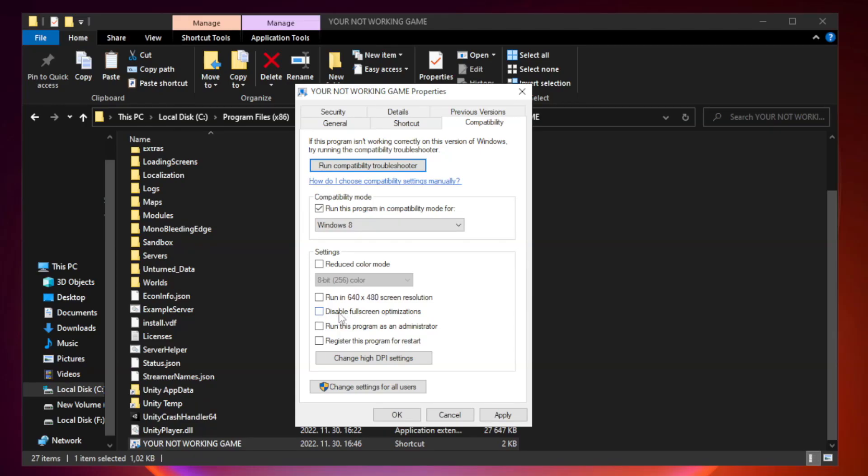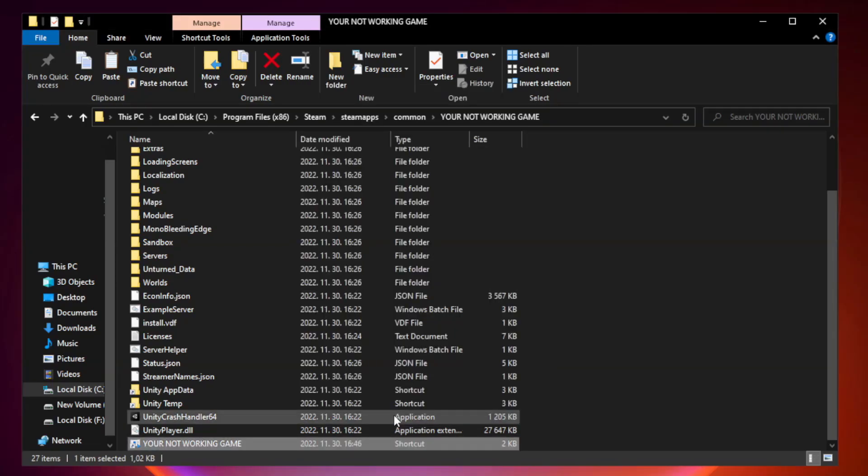Check Disable Fullscreen Optimizations. Check Run this program as an administrator. Click Apply and OK. Close the window.